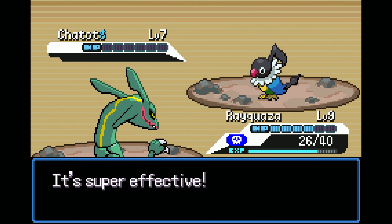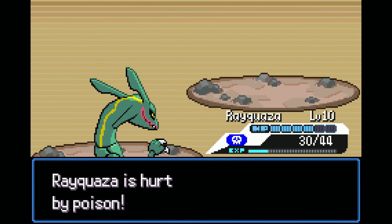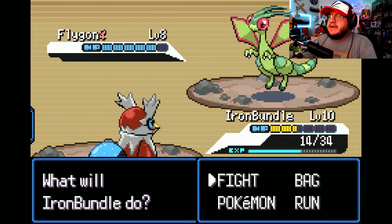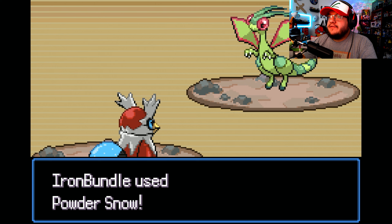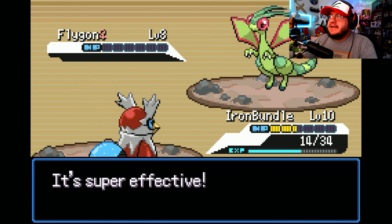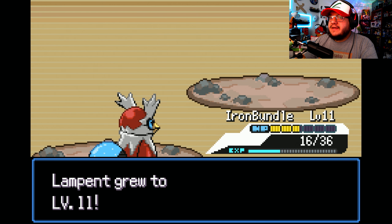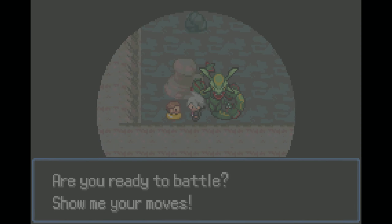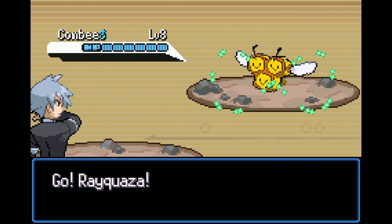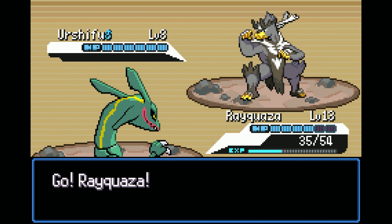These floors were business as usual for battles — nothing our team couldn't handle. I would sometimes swap out Rayquaza but honestly Rayquaza handled everything. Except for one battle where I brought out Iron Bundle, which ended up getting confused. Iron Bundle is confused and about to die — he hit himself twice. Let's not do that, we need you, buddy.